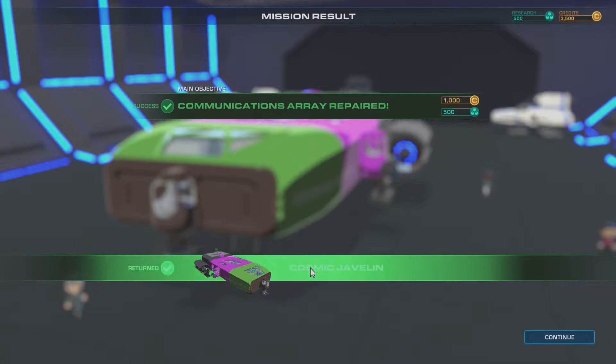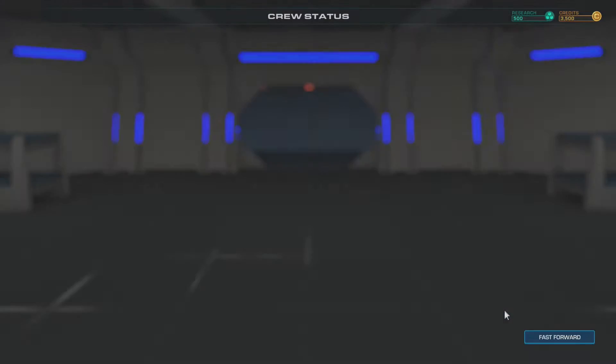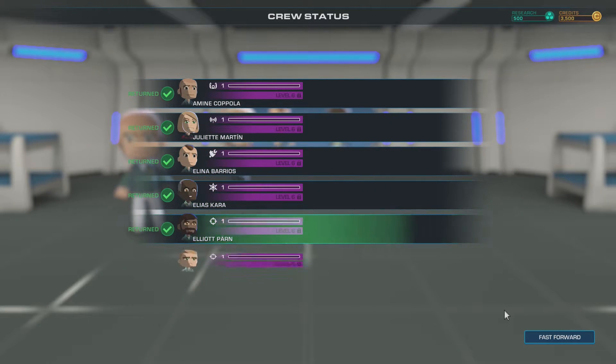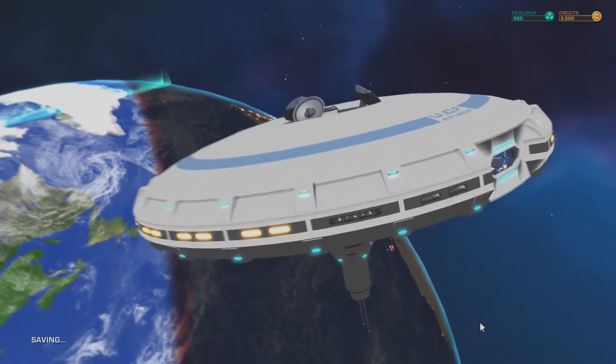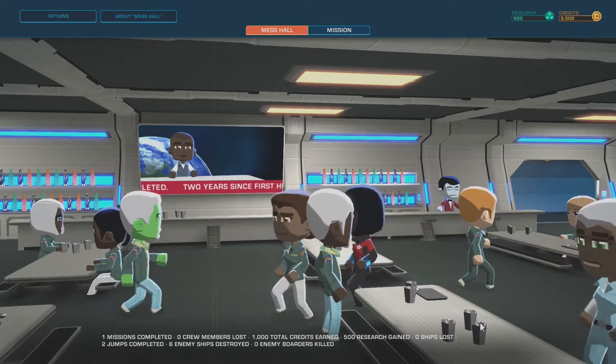All right, so our first tutorial mission is a success. It's easy enough. The controls are relatively easy — there were a couple of things that took me a moment to find, but otherwise that was all fine. Everybody's level one, they only got a small amount of XP for that, but that was a very quick mission, so no qualms with that.